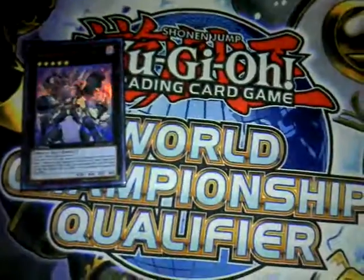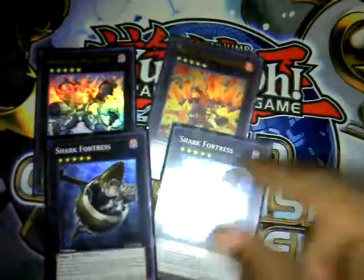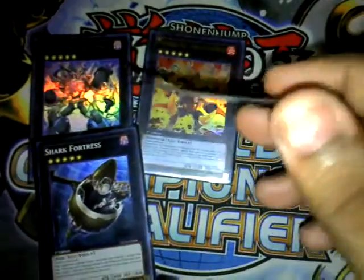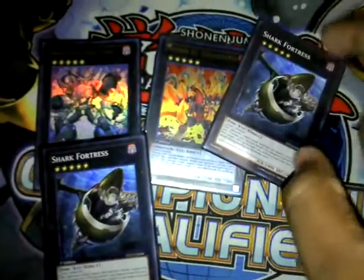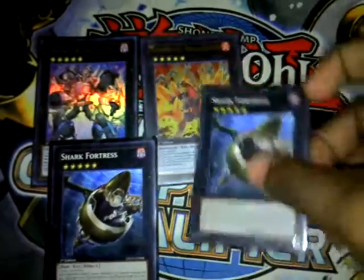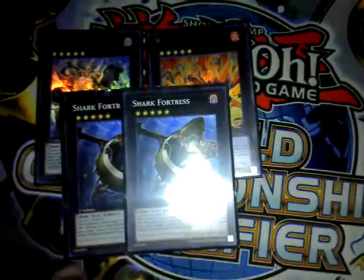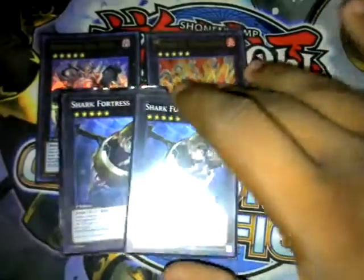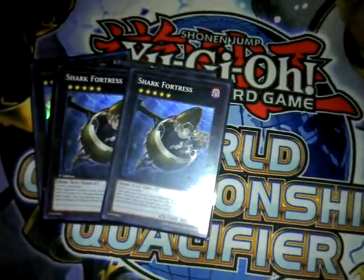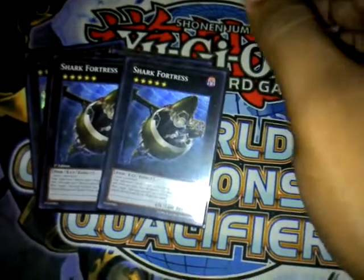Now for the Extra Deck: Exostag, Volkosaurus, Shark Fortress, and a second Shark Fortress for the Rank 5s. If you ask why I play two Shark Fortress instead of Tiras or others — Tiras is too slow. He can get Prisoned, Compulsed, or Bottomlessed; there are many cards that can stop him. But with Shark Fortress, if I play two, the first effect kicks in which forms a lock, and it's not hard to drop two on the field. You can put 13,000 damage on board, or put out OTK monsters to stun your opponent so you can attack for game. It's preference, but you need to play two.